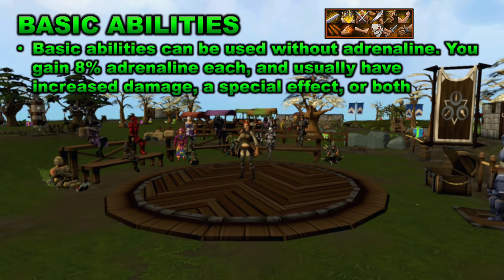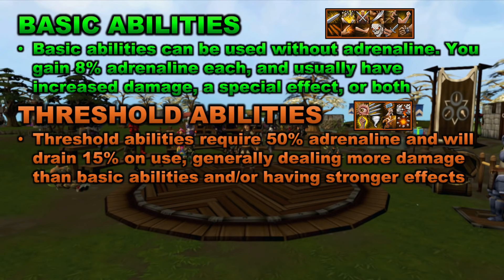This leads us into our second type of abilities, which are threshold abilities. These abilities require 50% adrenaline to use, and they will drain 15% of that adrenaline when you use them. Generally, these abilities deal more damage than the basic abilities and they have stronger effects as well. Threshold abilities are often used after you use a certain ultimate ability, especially for magic and ranged. Threshold abilities are really important and they do deal a lot of damage compared to a lot of the other abilities.